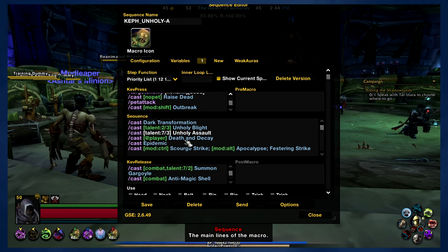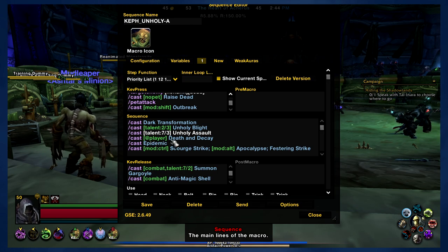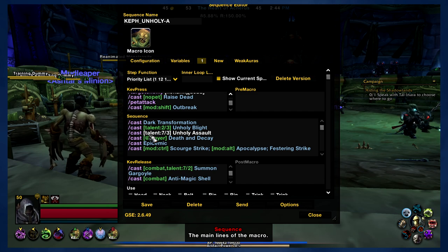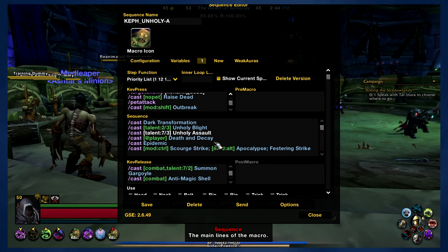The idea is that Death and Decay will be used when you use the AoE macro, placed at player — which is at your feet. Since you're a melee fighter, you're generally going to be using it right where you're standing, right where all the enemies are, so it should for the most part work. Keep in mind, if you're not in range, don't start spamming the macro until you're close enough, because otherwise it's just going to place it right where you're standing. If you like having more control over where your Death and Decay goes, you can totally use it on separate buttons.